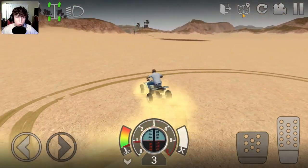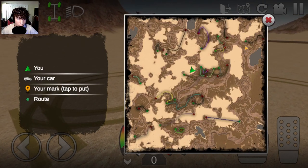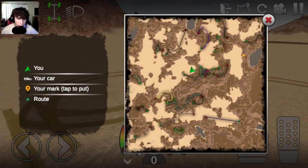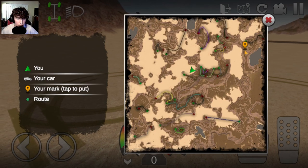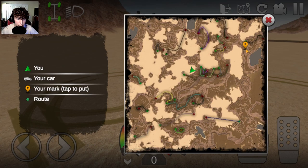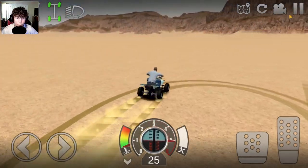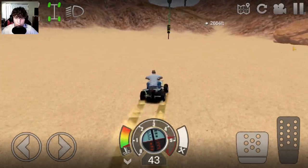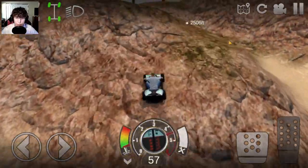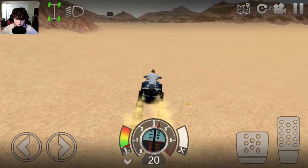We're going to the desert because we have to find our first vehicle right here. Now that we're in the desert map, we need to go to the actual map. Where we're going is right over here — that's where the location is for the Barracuda. I forgot we can set a marker now, so let's go ahead and put that down there and be on our way.